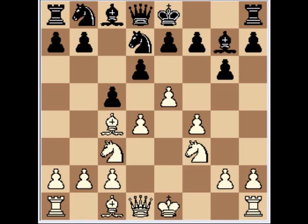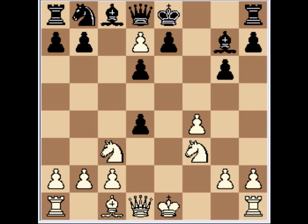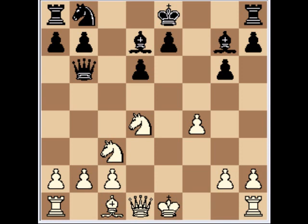In the game, Black castled — more popular is cxd4. In 1973, a player with the white pieces tried Bxf7 check, Kxf7, e6 check, Kxe8, exd7 check, Bxd7, knight takes d4, but after Qb6, Black is fine. Although later on in the game he lost. That's the game Marosik versus Radojevic. And Nf3.